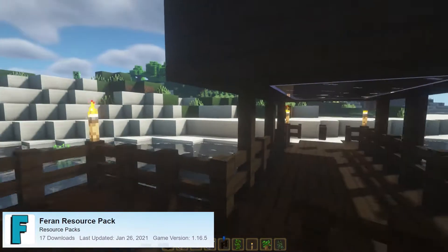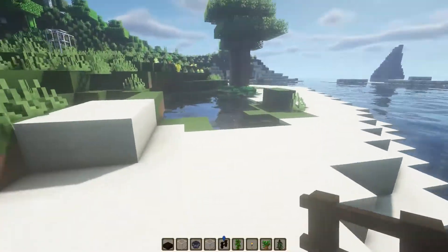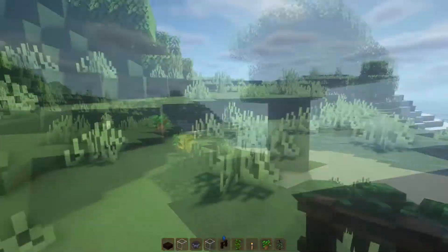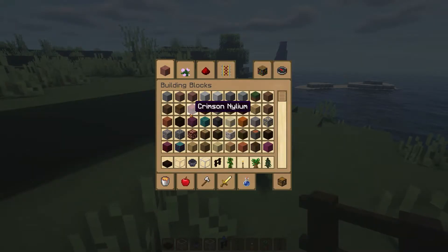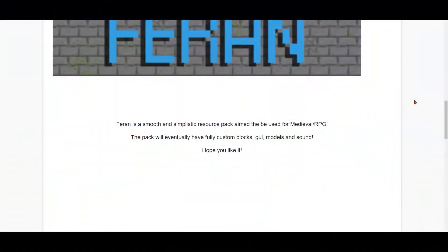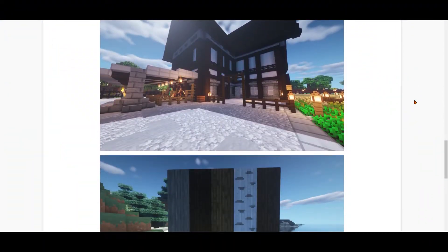The next mod is a simplistic medieval-themed texture pack called the Herein Resource Pack by Ben Willis. This mod has very simplistic textures and gives the UI an old RPG look. It does not change everything right now as it is an initial build, but it still has a beautiful-looking UI and some cool textures for wood blocks and more.